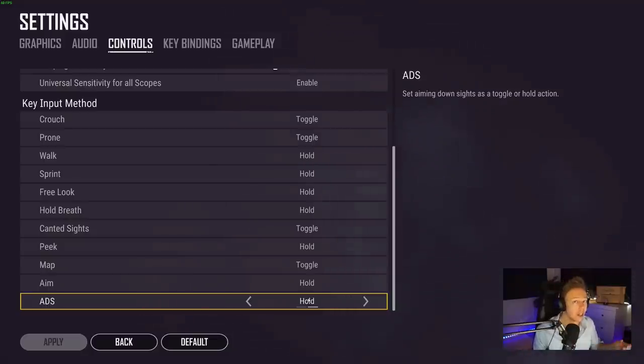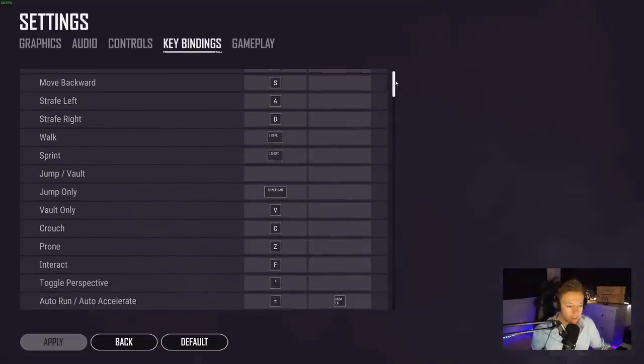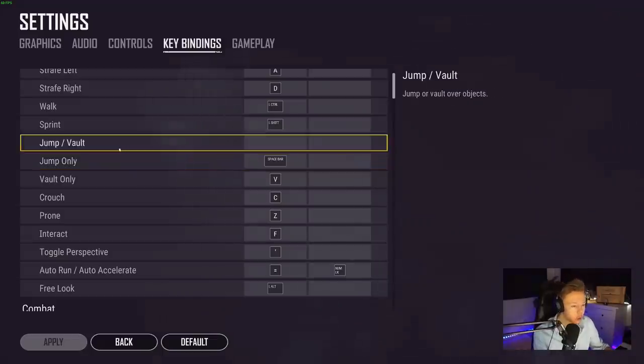In my key bindings, the first important thing is to separate vault and jump. This is very important because otherwise you might jump when you want to vault, or vault when you want to jump. If you try to jump to look over a wall and your character latches on and vaults over instead, you're just going to die. Similarly, if you want to quickly vault into a building through a window and you jump instead, someone following you will catch up and shoot you. Make sure you separate these.